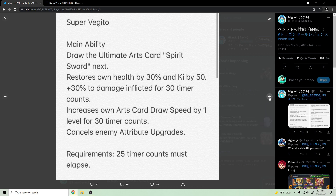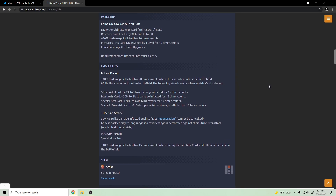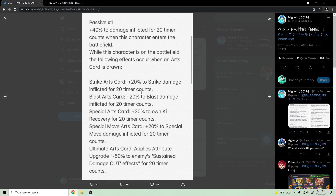His first passive pre-zenkai gave 40 damage footed for 20 counts when he entered the battlefield, and then depending on what card he drew: a strike card gave 20 strike damage for 15 counts, a blast card gave 20 blast damage, a green card gave 20 ki recovery, and a blue card gave 20 special move damage. Post-zenkai it's literally the exact same thing, except those buffs now last for 20 counts each instead of 15.